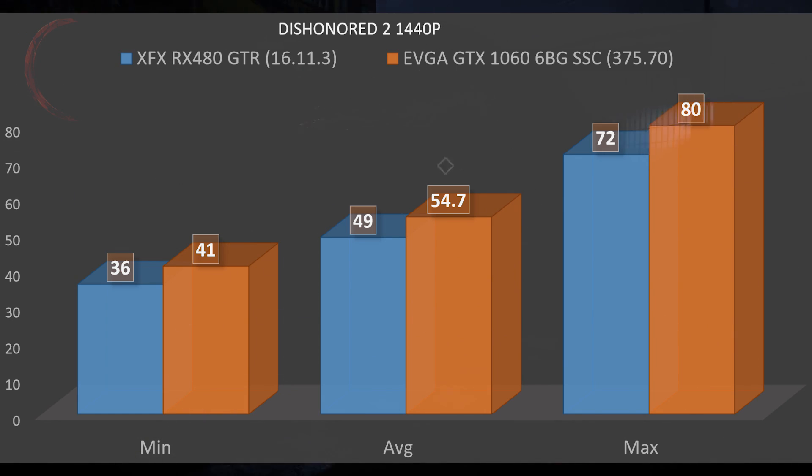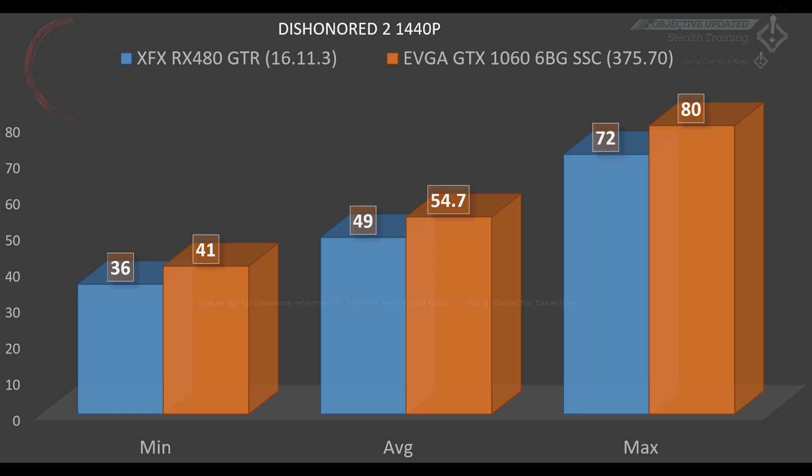Moving up to 1440p, the RX 480 had a minimum of 36, an average of 49, and a max of 72. On the GTX 1060 side, we had a minimum of 41, an average of 54.7, and a max of 80. We can definitely see a trend here, and you can probably tell where this is headed.